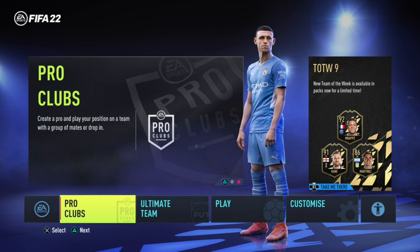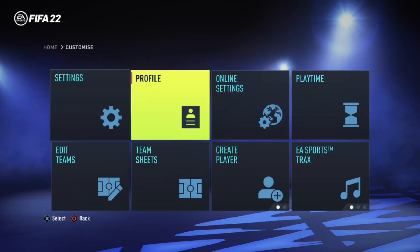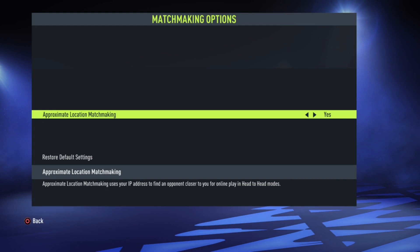For the first solution to find games faster, go to the main menu, go to Customize, then go to Online Settings. You should be able to see Matchmaking Options — make sure to click it. You should see Approximate Location Matchmaking. What you want to do is make sure it's set to low.